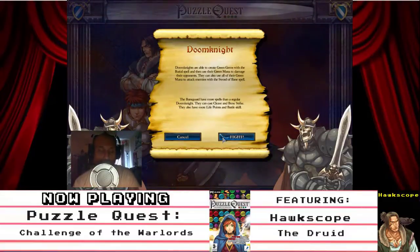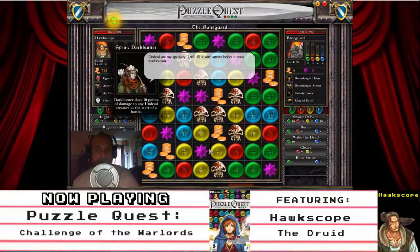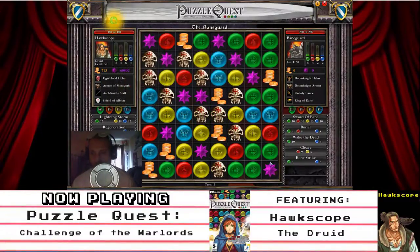They also have more life points and battle skills. But Hawk Scope the Druid has all of them — new spells. Undead are my specialty. I will fill it with arrows before it even reaches you. We've got Lightning Storm, Regeneration, Death Gaze, Sword of Bane spell, Burial spell, Soul Swap spell, and Death Dive from the Gryphon.